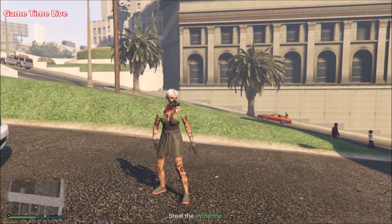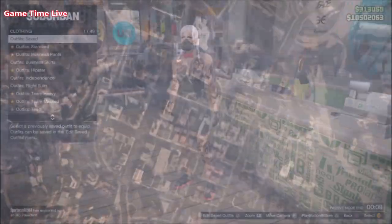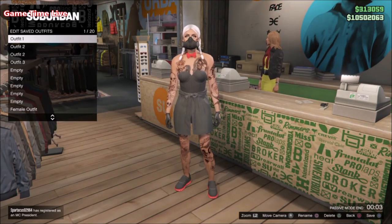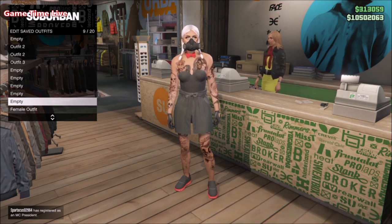Now for the second outfit, we also have to apply some items, but first make sure that you delete the outfit slot for outfit number one. Then you can save the outfit you came out of Kukataka with again at the bottom of your outfits list, so it is not in the way.